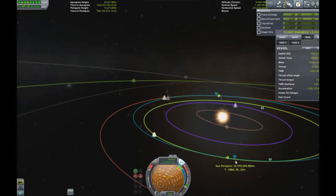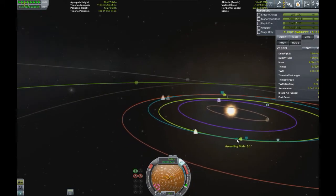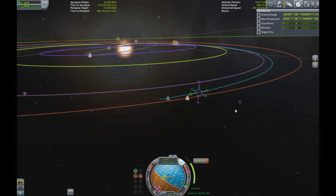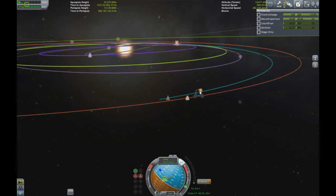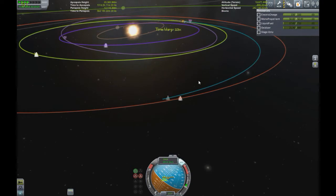We made it into interplanetary space and we're going to try to mess around with maneuvers a bit. We're going to make a maneuver at our closest point to Kerbin, and it ends up working — we got the phase orbit correct. We're just going to do a little correction burn, float through space just a tiny bit. It took us like three or four orbits around, but that's like 10 minutes, so for the fuel we saved it was definitely worth it. We're bringing our periapsis down just a tiny bit.